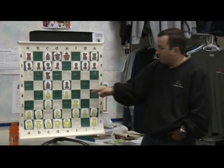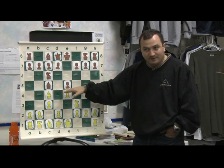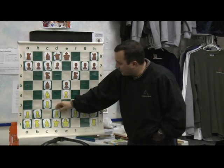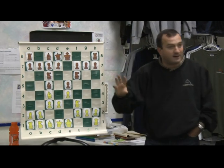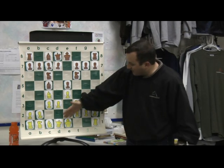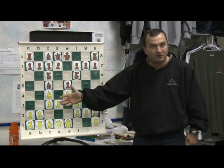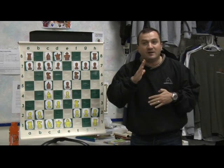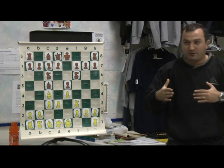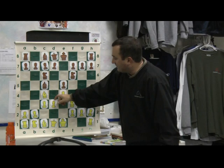The idea is to support with the C-pawn and play D4, having two pawns in the center. After the response Knight F6, they play D3 since the pawn on A4 is somewhat hanging. We get this pawn structure, and then eventually when development is done and castling is complete, we prepare the D4 move. Since we play D3 and then D4, the name came from Giuoco Piano — slow play — because you play D3 first and then D4. That's the Giuoco Piano. Understood? But the original Italian Game...